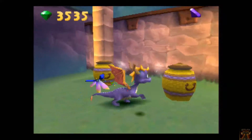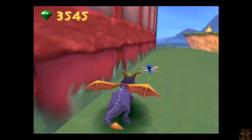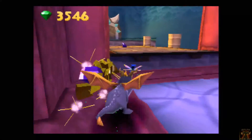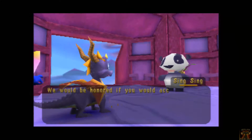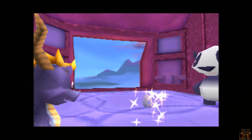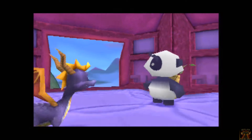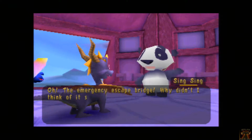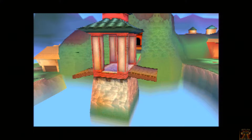Alright, can I grab that gem from down here? No — Sparks, even though he can grab from a long range, can't grab that far away apparently. We'll grab these gems and then talk to this panda. 'We would be honored if you would accept this as a token of our appreciation.' And we got Tom the Egg. 'The emergency escape bridge — why didn't I think of it sooner? I shall open it right away.' This bridge connects the beginning and the end of the level.